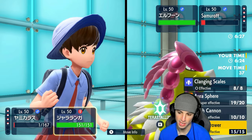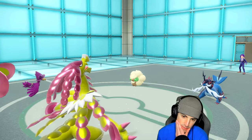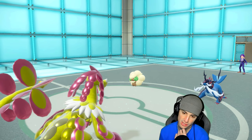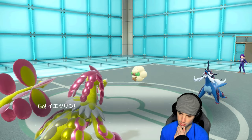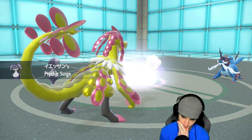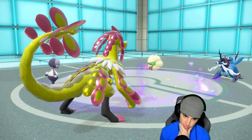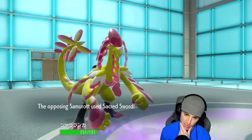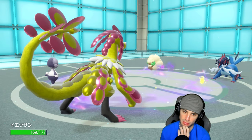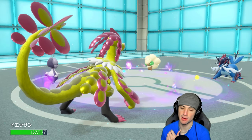I'm swapping in Indeedee to try to cancel Trick Room — we really need to do that. I'll save Murkrow for Sunny Day purposes later. Secret Sword launches for respectable damage. They go for Beat Up — that's fine, it'll do little damage. The threat of Kommo-o should draw attacks away from Indeedee so it can cancel the Trick Room.